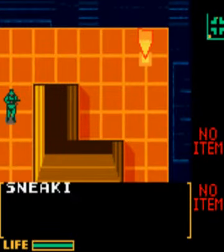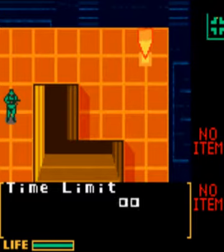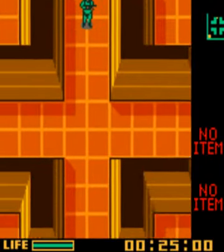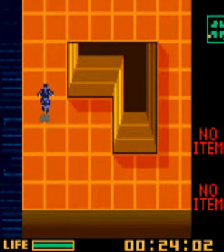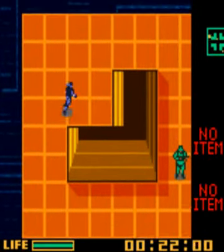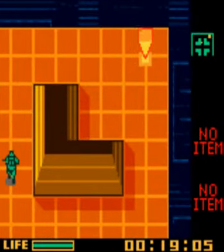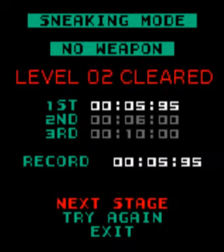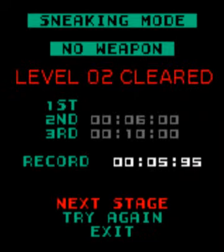These aren't my best times, I'm just showing you how to get first place. Sneaking mode, no weapon, time attack level 2. Time limit 25 seconds. Ignore the enemies, no need to knock any out, just go straight to the exit. That one would always be facing down by the time you go down. Level 2 cleared - just a fraction of a second left, so a bit tricky, but we just managed to get first place.